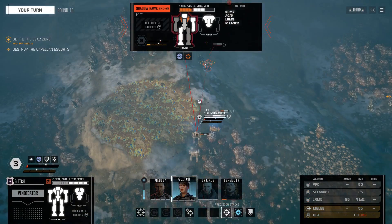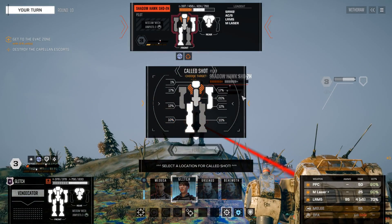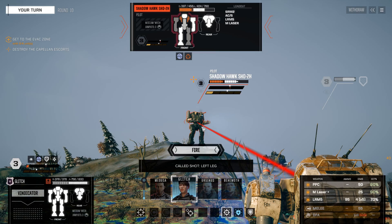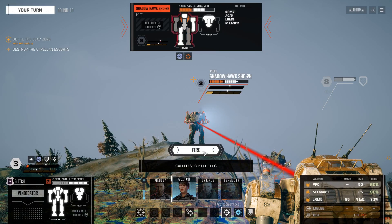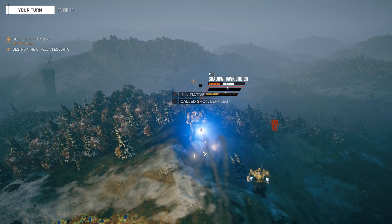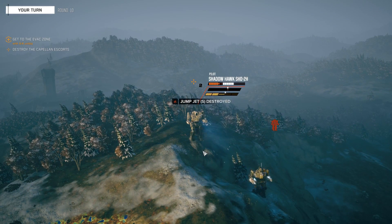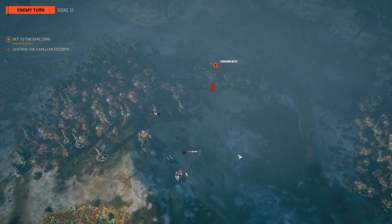I'll go for the LRMs here - might as well use the ammo and try to get the instability. Is there a chance to precision strike a leg on this? Not much armor left on that leg. We hit it. Damn thing just does not go down. We might be toast ourselves. I think we're preparing the avocado right now.